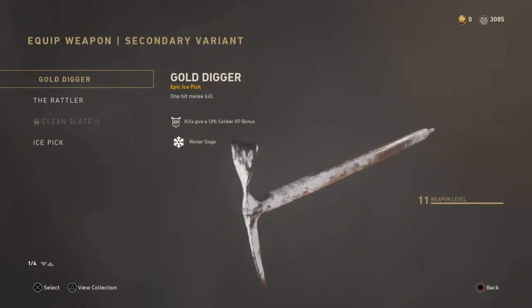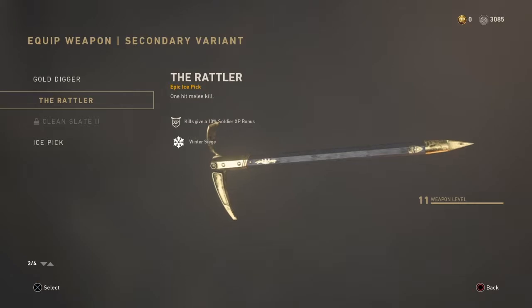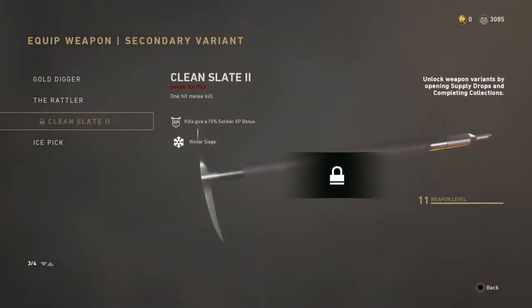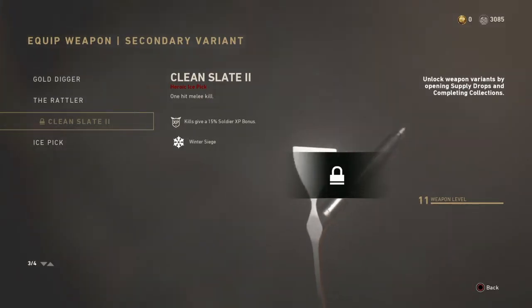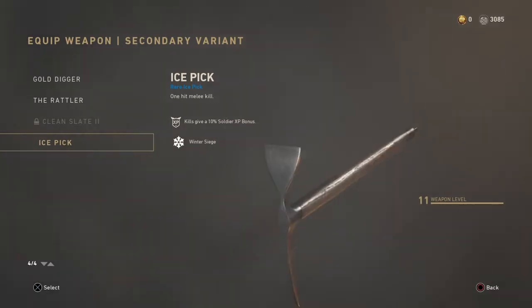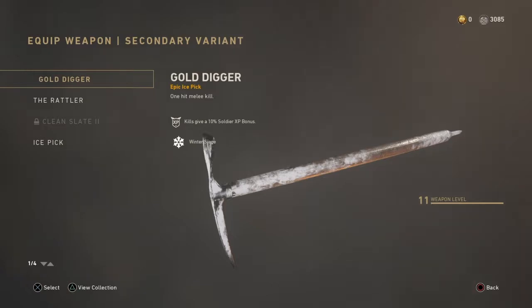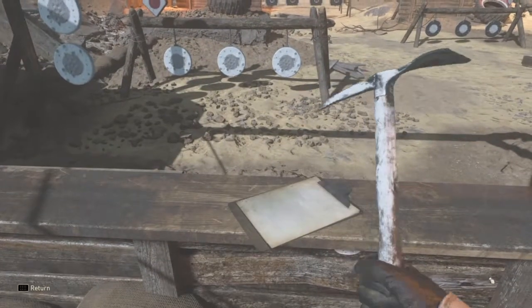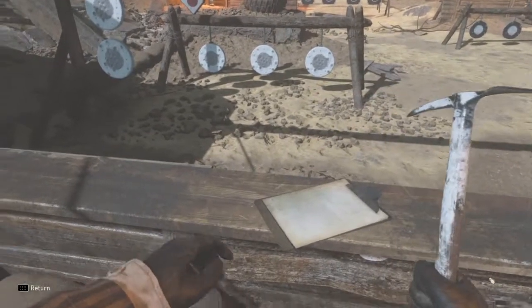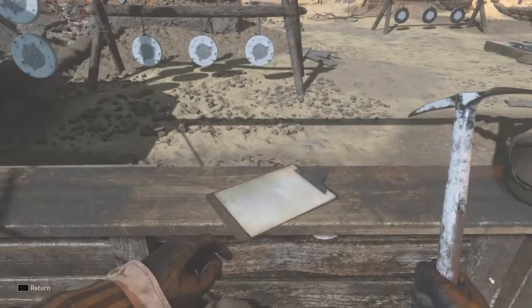The Ice Pick is a melee weapon in Call of Duty World War Two and it's been around for a minute. These are the variants I have so far in the game. I like all three of them, but the Rattler is the best one to me — just because it has that brass, goldish metal on it. This is the inspection of each one.